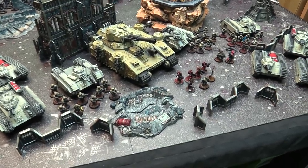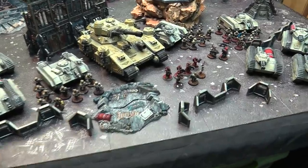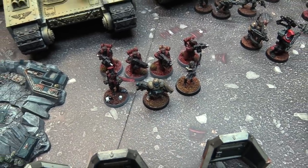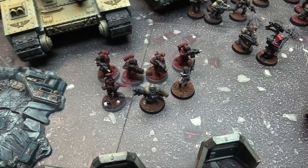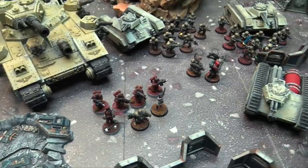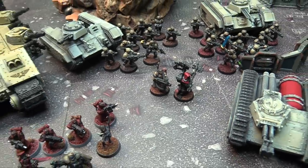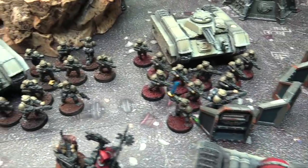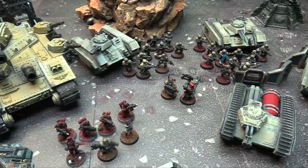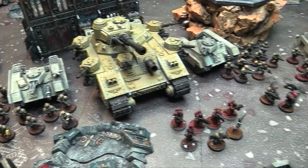Owen's running two detachments: a Battalion and an Auxiliary Super Heavy. In the Battalion he's got three HQs — a Company Commander, a Primaris Psyker, and a Tempestus Scion Commander. There's a Scion Bodyguard team all equipped with Grenade Launchers. For Elites he has Sergeant Harker and a Ratling. His troop choices are three squads of Guardsmen, each with a Melta Gun, and two of them have Power Fists on their Sergeants. Each Guard squad has a Chimera transport with Heavy Bolters on top and front.